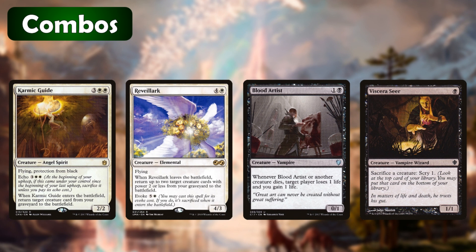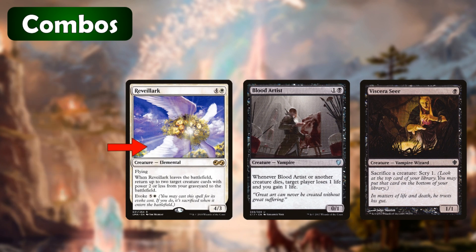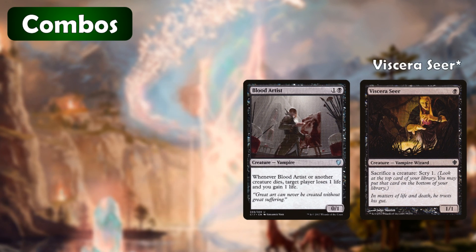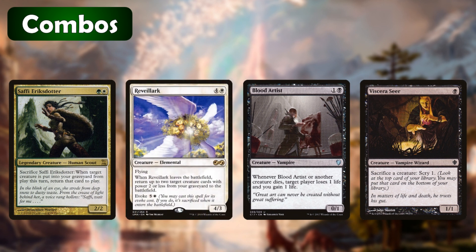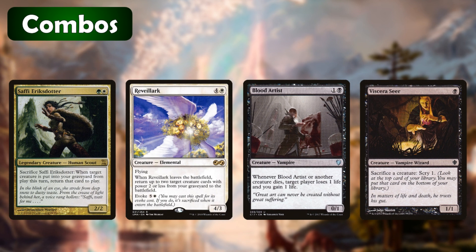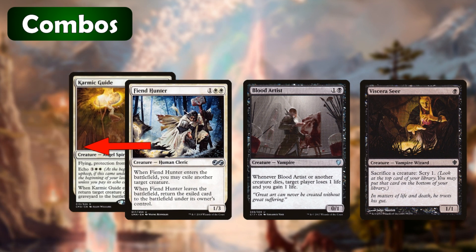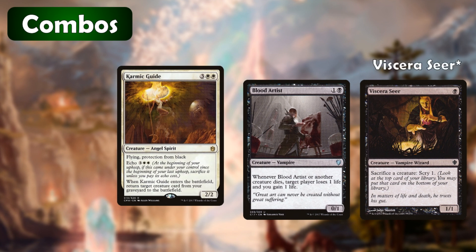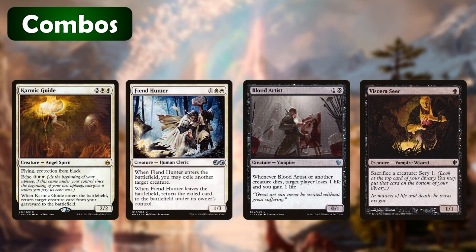This is the basic shell that we work off of, but it can be done with a few different cards. For example, Saffi Eriksdotter can take the place of Karmic Guide — we sacrifice Saffi with her own ability targeting Reveillark, then sacrifice Reveillark to Ashnod's Altar, triggering its ability and returning Saffi. Also, Saffi's ability will resolve when Reveillark dies and return it to the battlefield, meaning we now have an infinite loop. Saffi Eriksdotter can actually replace either creature in the combo because it also works with Karmic Guide. Fiend Hunter can also work with Karmic Guide — when Fiend Hunter enters the battlefield we exile Karmic Guide, then we sacrifice Fiend Hunter to our Ashnod's Altar, which returns Karmic Guide to the battlefield. Karmic Guide's ETB triggers and we return Fiend Hunter, which again exiles Karmic Guide, and we've just come back around to the start of the loop.